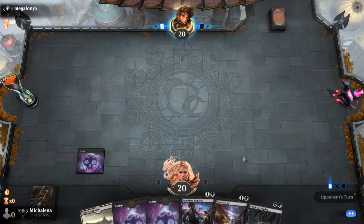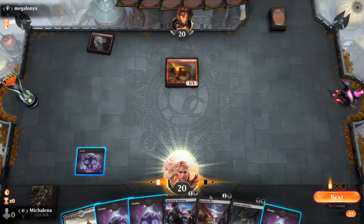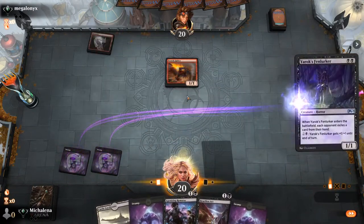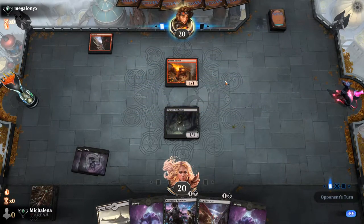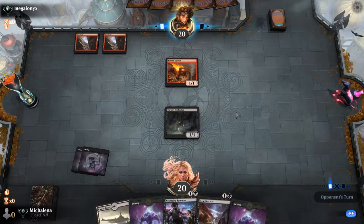They keep getting better and better with specialty border frames. The Core Set one was just extended art so it wasn't too fancy, but the comic book art style for Ikoria was on point. The Lotus Cobra looks really cool. They also revealed a hedron crab variant — it's a crab that when you play a land mills three from each opponent, so it gets around Leyline of Sanctity and in Commander it hits everybody. It's not a functional reprint — it's similar but not the same.